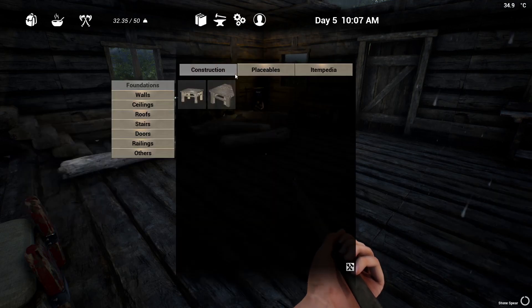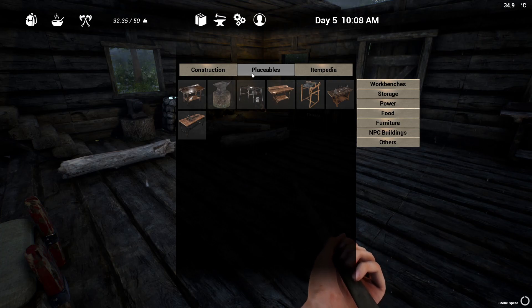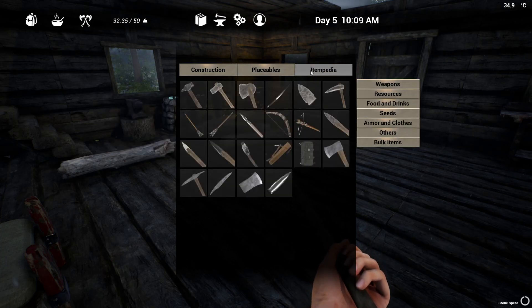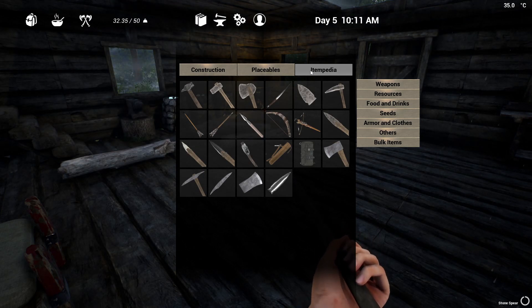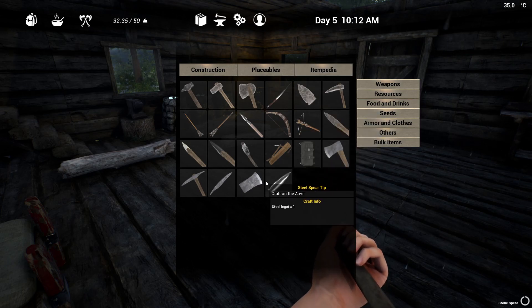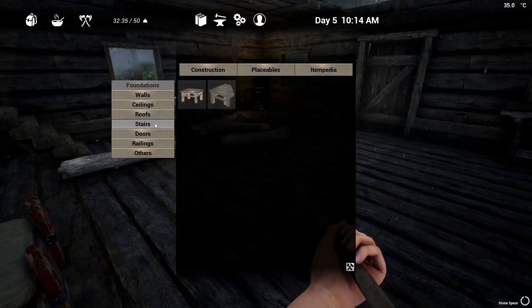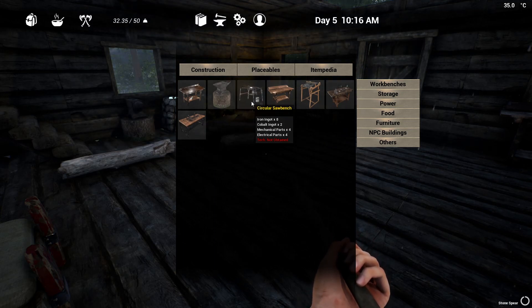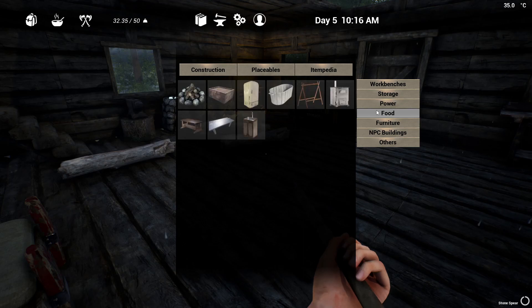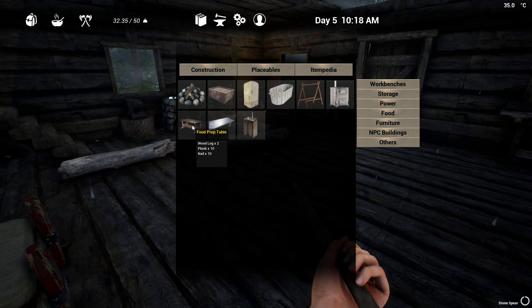If I kill the bear I'm gonna be stuck in the same situation where I have a bear carcass and no way to butcher it. Normally in other games you just get a spear or a stone tool and rip it open. But we need a butcher's table. Is it in one of these placeables? Advanced workbench... food... 10 iron ingots.